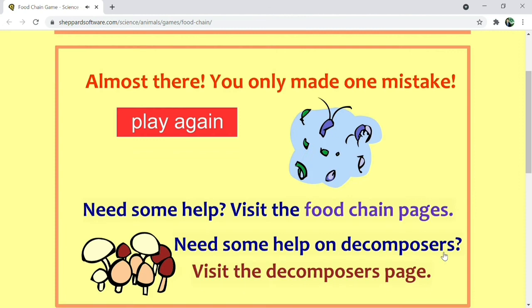How did I do? Almost there — you only made one mistake. Need some help? Visit the food chain pages. Need some help on decomposers? Visit the decomposers page.